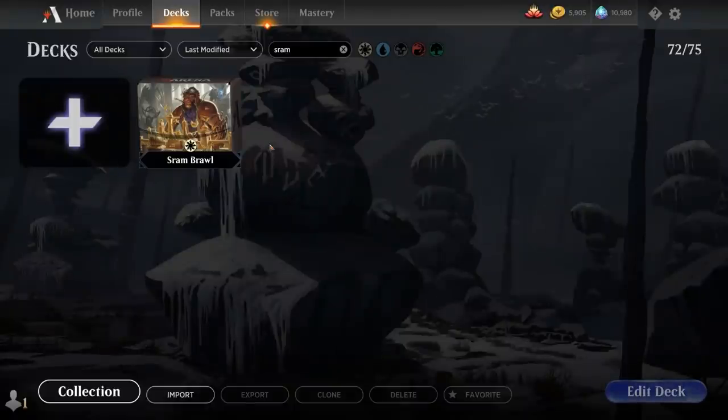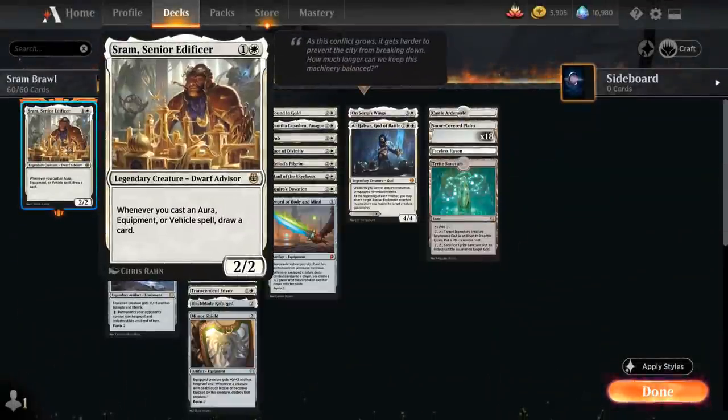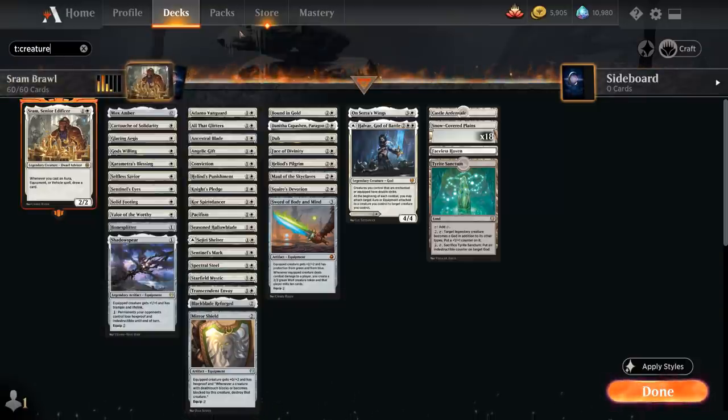Hello and welcome to another Historic Brawl gameplay video. Today we're taking a look at a Mono White Sram deck featuring plenty of Aura and Equipment spells. We're playing with a 2 mana 2/2 Dwarf Advisor that says whenever we cast an Aura, Equipment, or Vehicle spell we get to draw a card. No vehicles in this deck but plenty of Auras and Equipment.